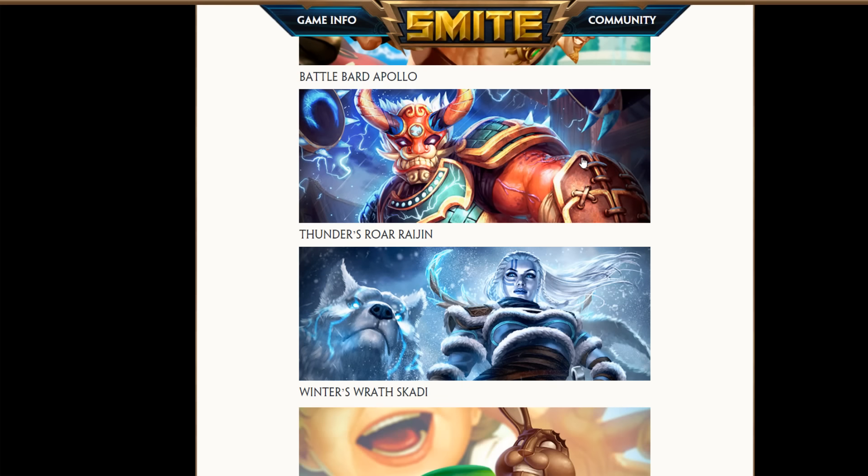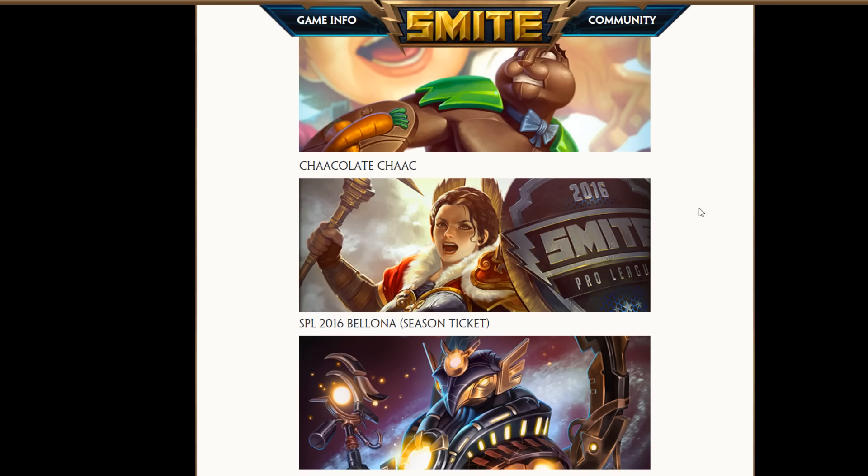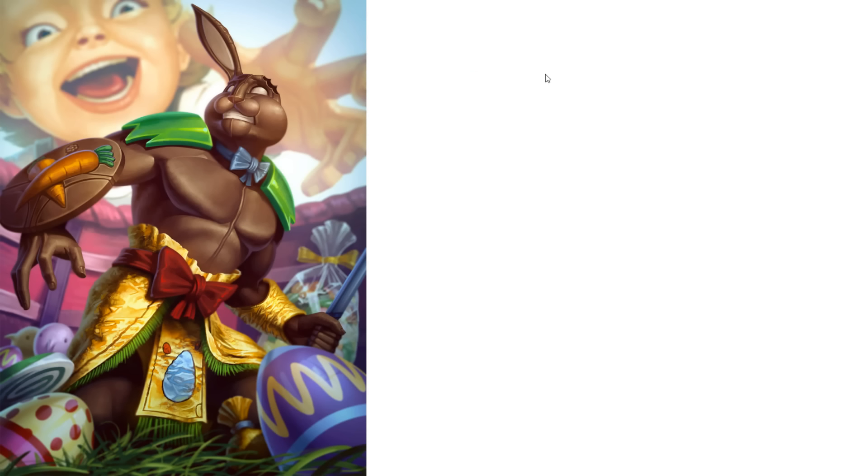Apollo has gold and diamond skins as well, which are really nice. We have Thunder's War Raging — why the hell does he need a tier two already? Whatever, decent enough. Skotti — obviously really, really nice. We have Chocolate Shark with the Chocolate Rain ability — amazing skin, I love it, really nice voice pack. Really cool — probably gonna be in some Easter chest.